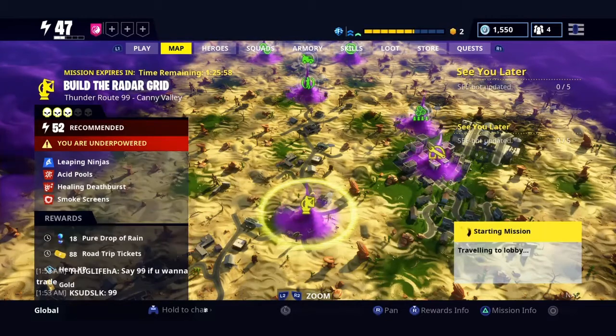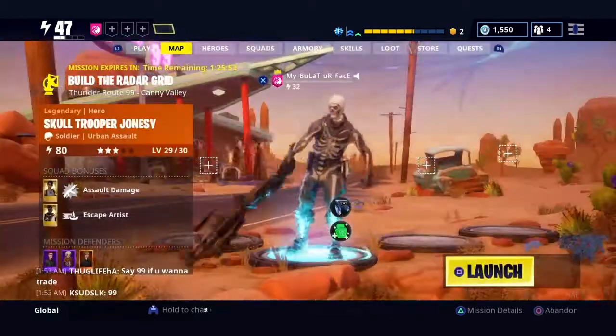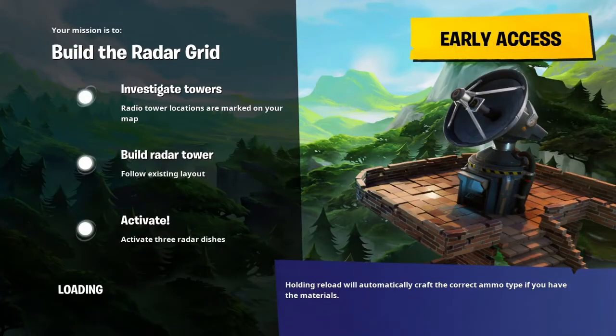We're traveling to the lobby now. So I basically told you what you need to look for already: Storm chests. Sometimes you can go into a match and ask a high-level player for maybe some extra Malachite — that's happened to me a couple times, someone's given me a stack or half a stack before. Also, build the Radar Towers obviously — you can get rewards from building them, easy rewards, sometimes Malachite, and Shadow Shard in some really good Twine missions.